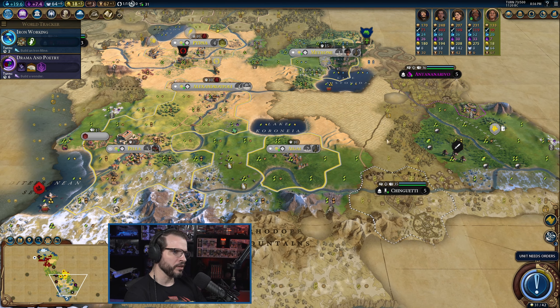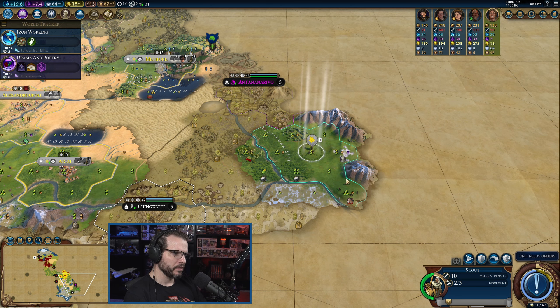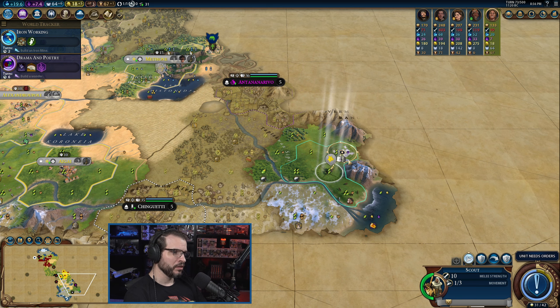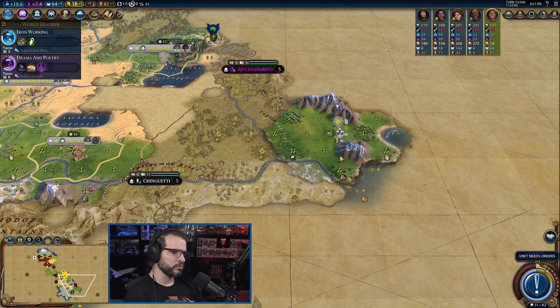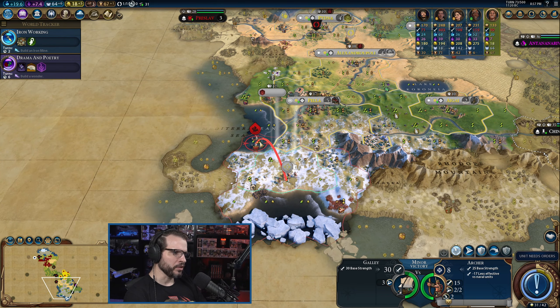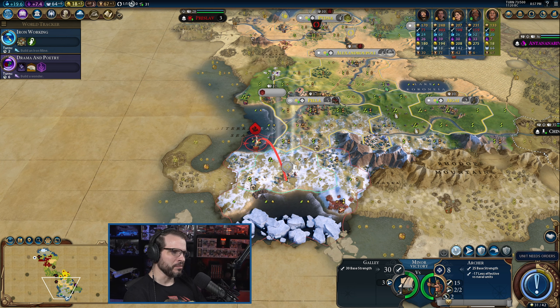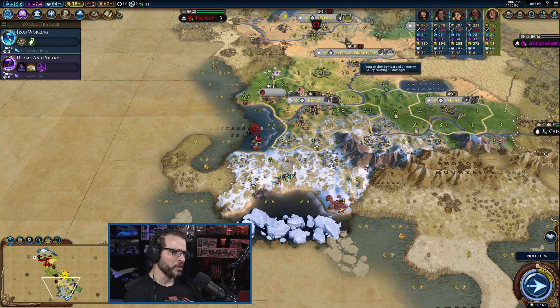I'm going to send the settler to the east over here — a little ways to travel, we're going to need an escort for sure. Horses too, and amber — oh wow, this is looking pretty nice. There might be a couple of good spots over here.